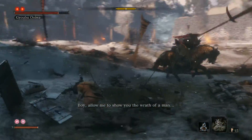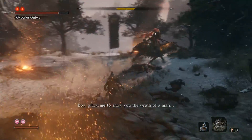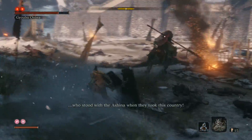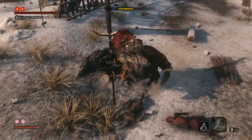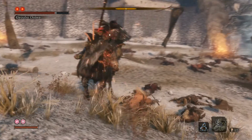You might want to sprint a little closer so he will change direction, and then you spam your grapple button. As soon as you grapple to him, you hit him twice towards the direction that his horse is facing, and then back off.